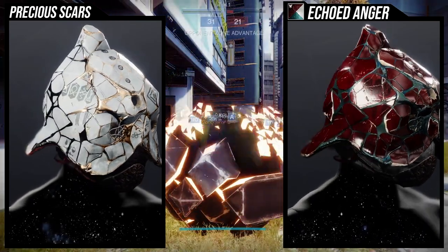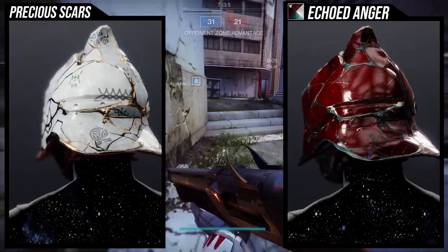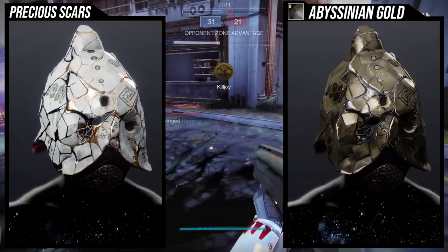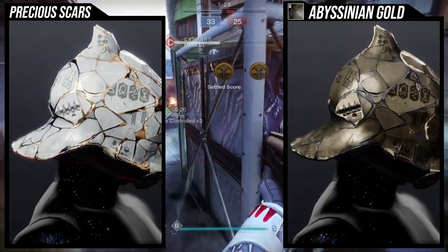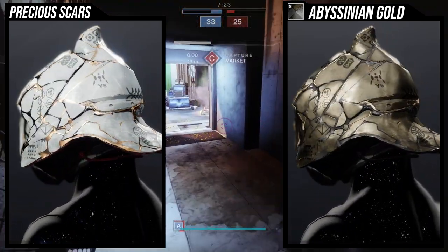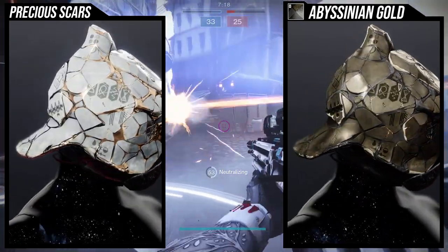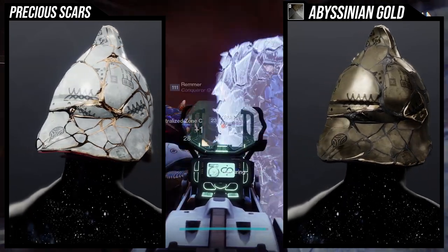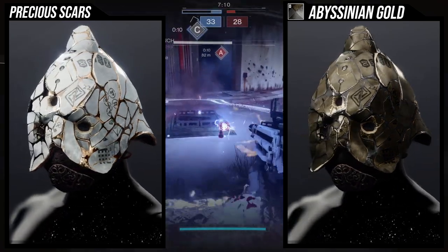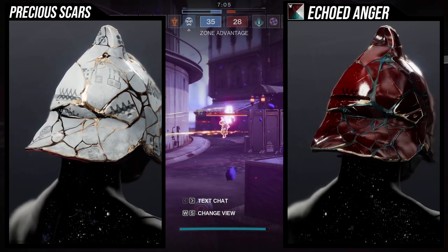Most of the gold you can kind of ignore — it's not so crazy that I can't deal with it, but just be aware some gold does not change color. Speaking of shaders, I like a lot of the colors I'm seeing with Echoed Anger — I think it's super dope. The best shaders will probably be ones that already have some gold in them, so you can hide the non-shaderable gold. Abyssinian Gold looks pretty good with it, though I'm not the biggest fan of that shader.